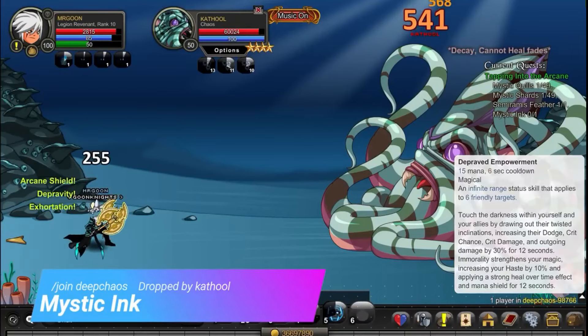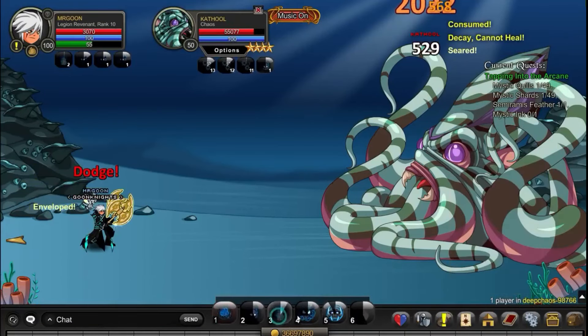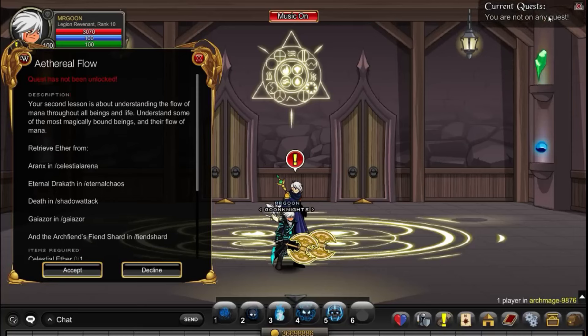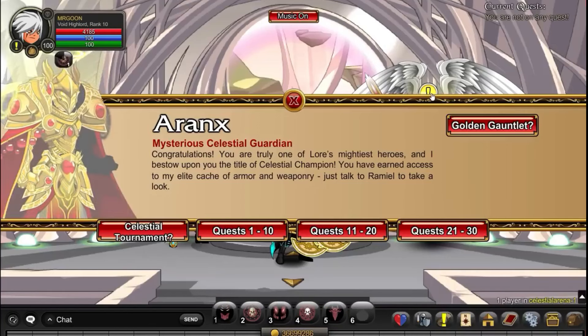Let us move on to your next item: Mystical Ink. This is from /join Deep Chaos and you're going to have to defeat Cathal for this one. That should drop as a temporary item for you.